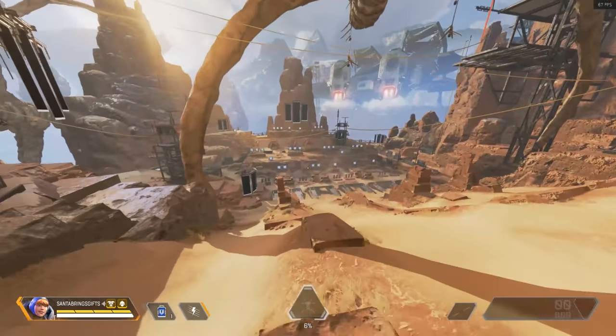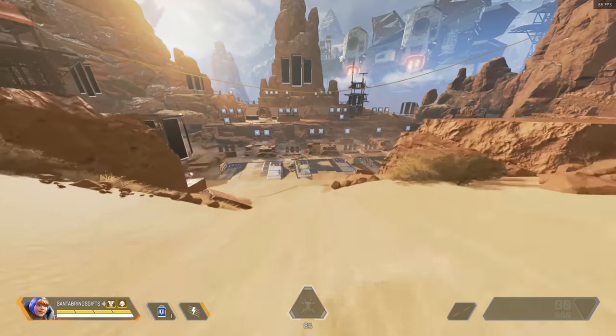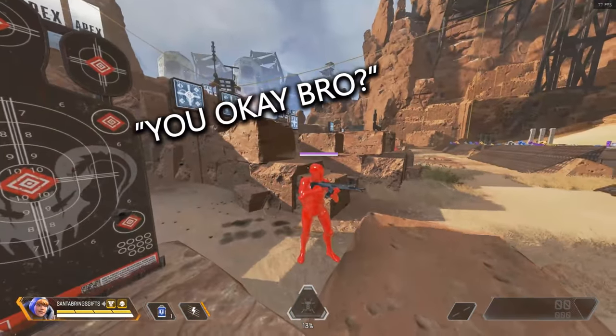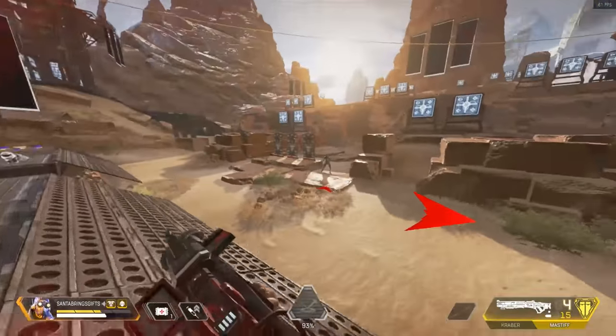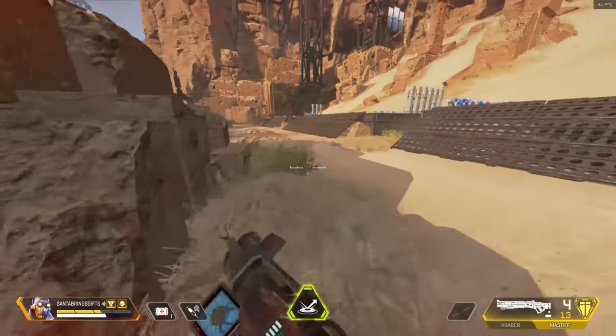The funny thing is, when these actual dummies in Fire and Range were introduced, a lot of people were complaining and getting quite toxic towards Respawn, like "why don't the dummies move?" And I can just imagine the devs behind their computers laughing, because there was an Easter egg that makes the bots move and shoot.